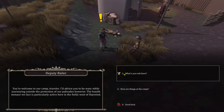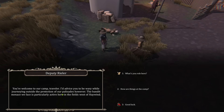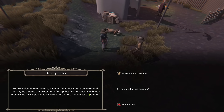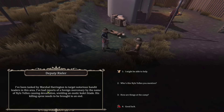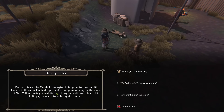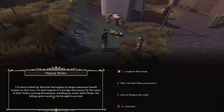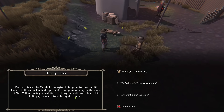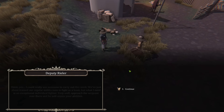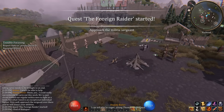What's this guy have to say? 'Welcome to our camp. I'd advise you to be wary while journeying outside the protection of the Palisades. Bandit menaces we face are particularly active here in the fields west of Haywind.' And what's your role? 'I've been tasked by Marshall Harrington to target notorious bandit leaders in the area. I've had reports of a foreign mercenary by the name of Nils Yellen causing devastation wielding an exotic kukri blade. His killing spree needs to be brought to an end.' Yeah, I'll help you — why not? So I need to go talk to the sergeant now.